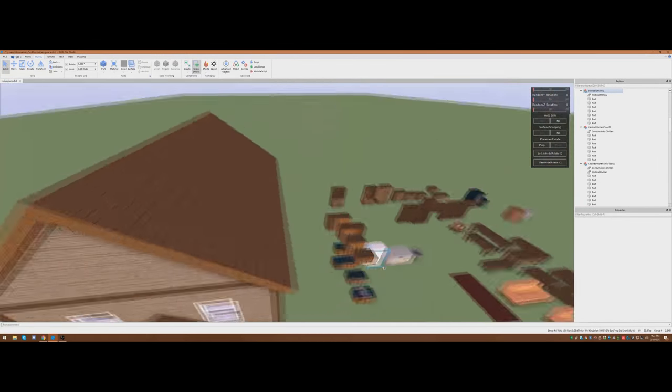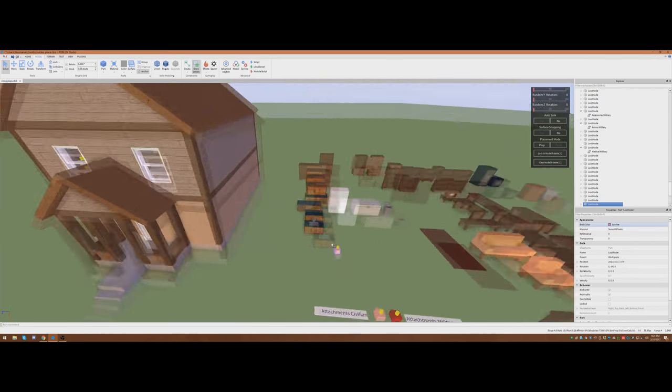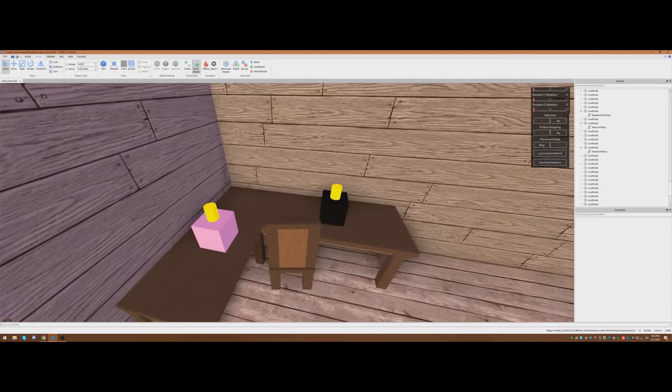There's more space on this table, so I'm wondering what else we can put there. We don't want to go crazy or make this house have a chance of spawning every single thing. We've got an attachment, a military firearm, civilian firearm, ammo from both. We don't have any melee weapons though. Maybe a hatchet or a crowbar right next to his big firearm. Not too bad.